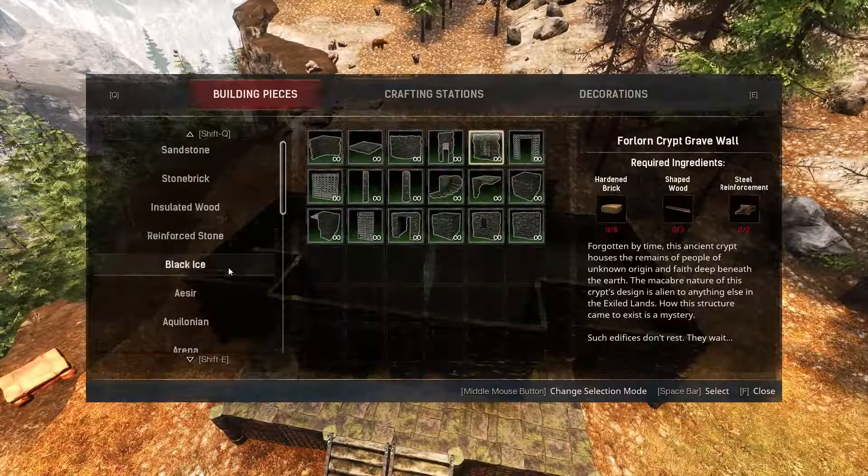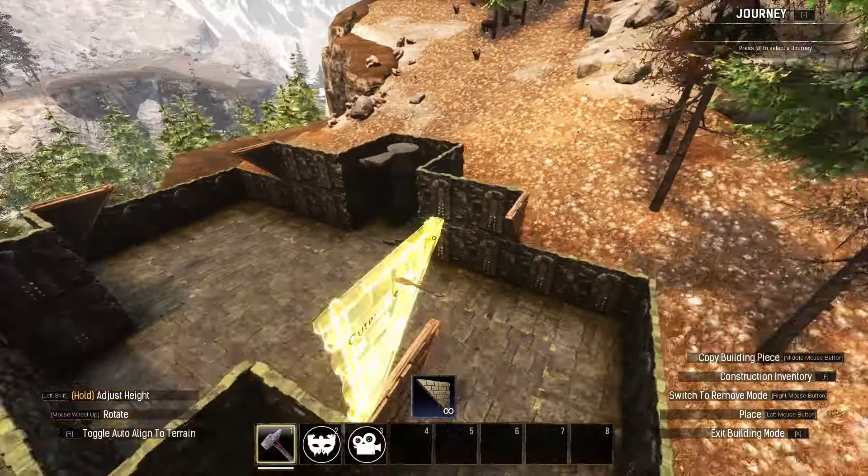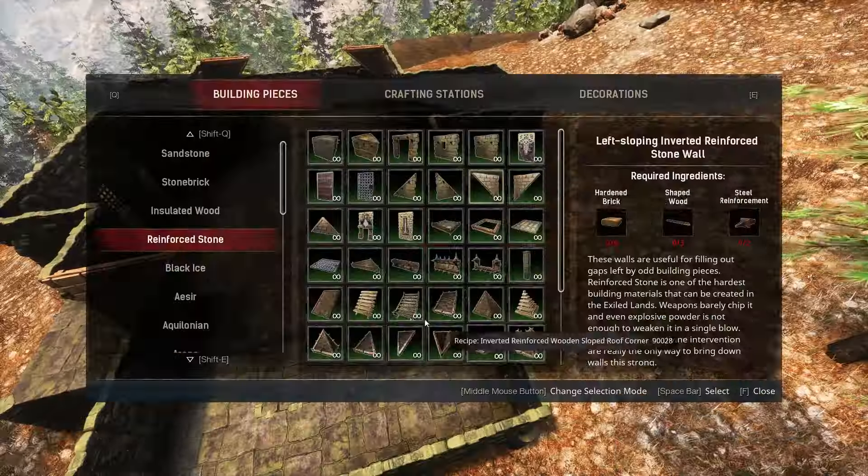Continue the walls until you're left with a two by three on either side, then use reinforced stone sloping sides to facilitate a level change, and use the quarter pillars to buff them out.